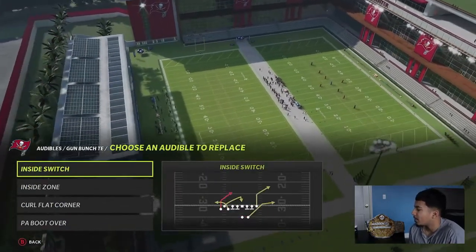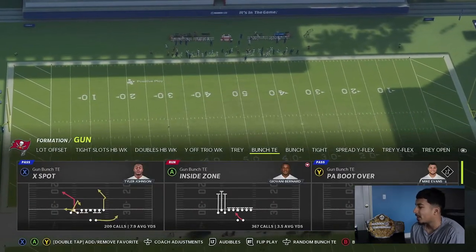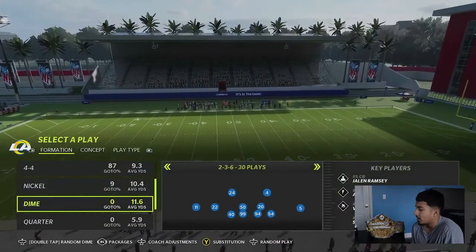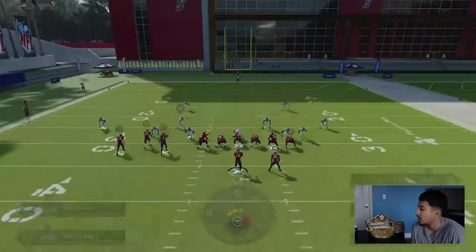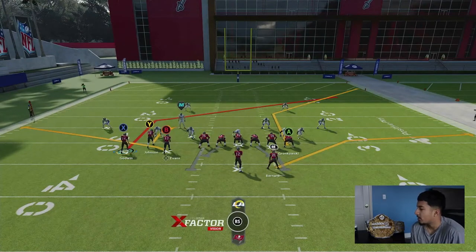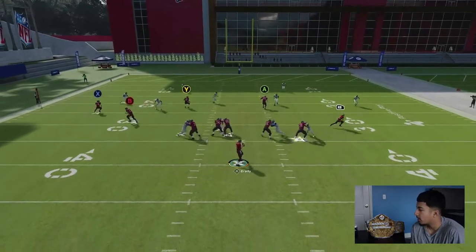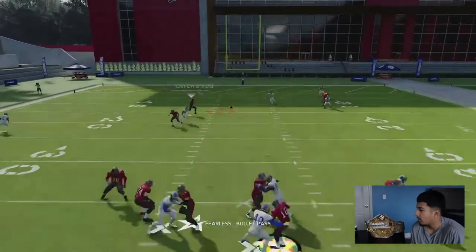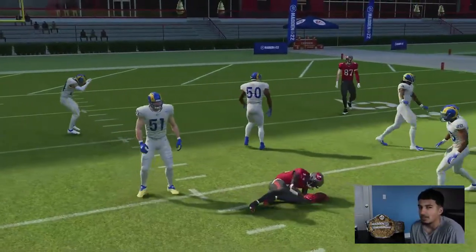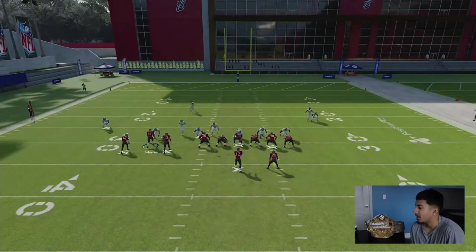I don't really tap in with the inside switch or the X spot. If you want, you can run those plays — I'll run them real quick. One setup I like is a simple pattern like this, and then you can motion this guy out. This is actually a really good red zone play. It's kind of a tight window, which is why I don't really run it. This post isn't really that good, but you can make something happen out of it.